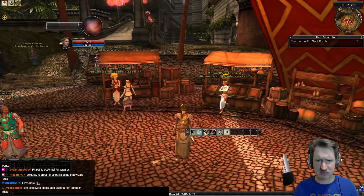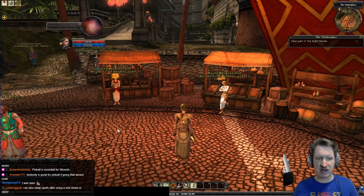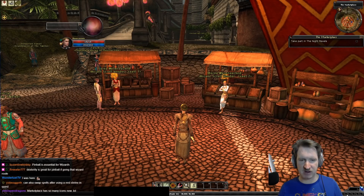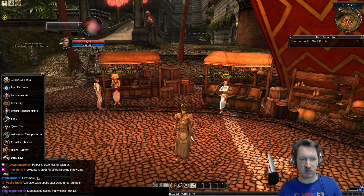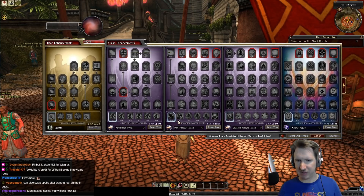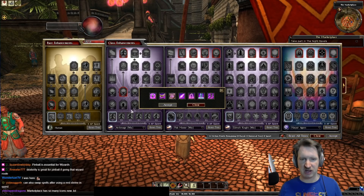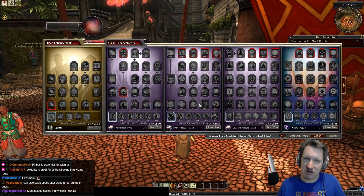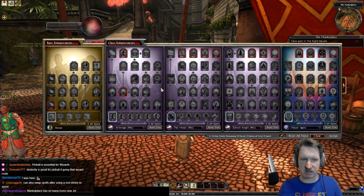As a wizard you can specialize using the enhancement tree. Every time you level up you earn enhancement points represented by little bubbles on screen; you spend them to open the enhancement menu via Ctrl+R or the bottom-left corner bubble. Wizards can become Archmages, Pale Masters, or Eldritch Knights. Archmages specialize in one spell school — abjuration, conjuration, enchantment, evocation, illusion, necromancy, or transmutation — giving extra damage, arcane spells, and focused bonuses.